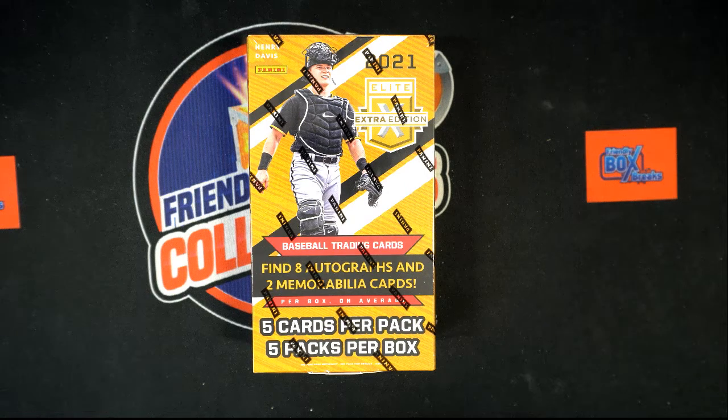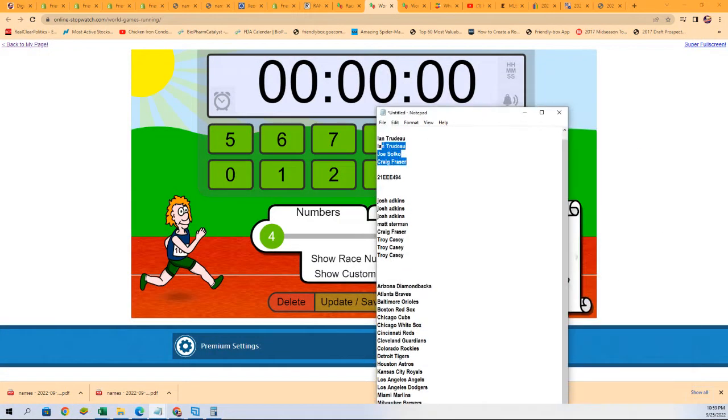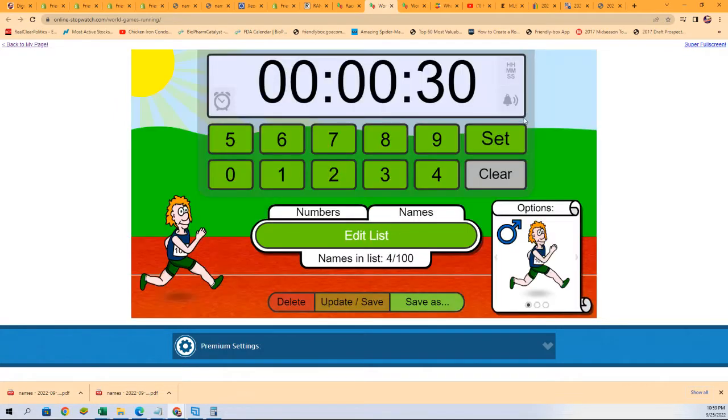Good luck everybody in Elite Extra Edition Baseball. We're going to start things off to see who is going to win their way into the break. There are two spots up for grabs and we've got four runners in the field in this 30-second sprint. Good luck winning your way in.